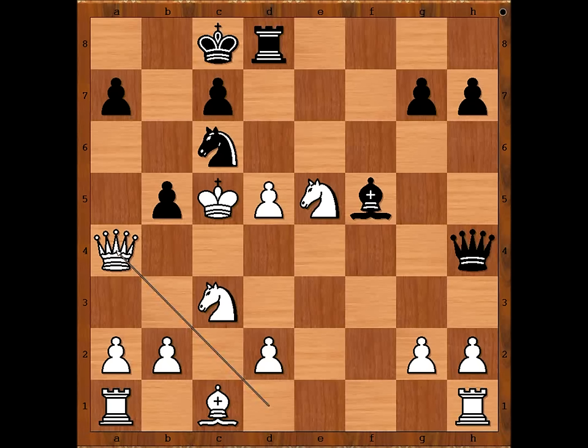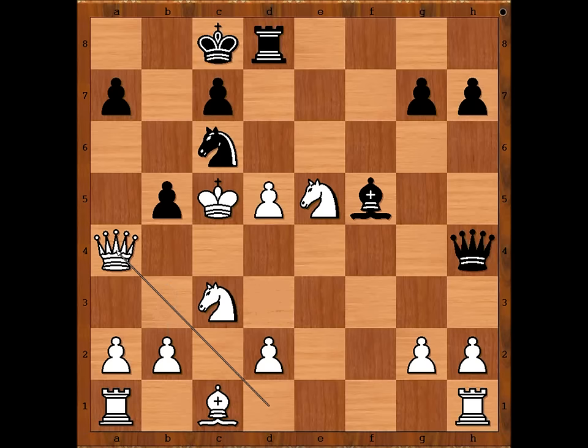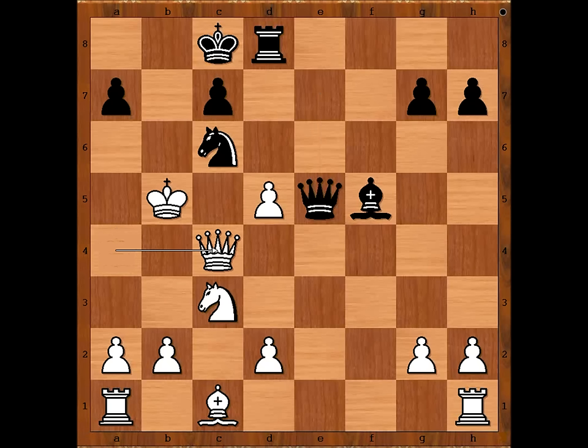Black to move — surely black considered pawn takes queen. In the game we have queen to e7 check. If pawn takes queen, knight takes on c6, and after bishop to d3, b3 — white king survived. So after queen to a4, queen to e7 check, king takes on b5, queen takes on e5. Better was knight takes on e5 — all this is easy to see after the game. Queen takes on e5, queen to c4 — white king is somewhat safer than before.